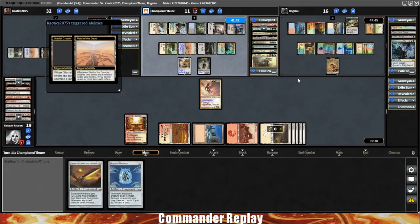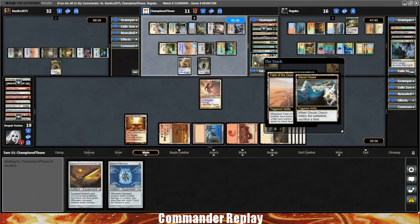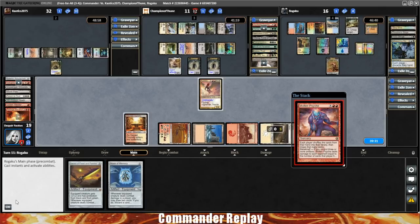That's a Glacial Chasm. They're at 11 life, so they can't hide behind it forever, but even one or two Golos activations will be bad. Molten Psyche — losing our good cards right here. The wheels. We draw Stoneforge Mystic, Duelist's Heritage. And a Temple Bell for our opponent — each player draws a card. Feast and Famine comes back — sweet.